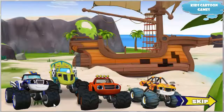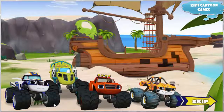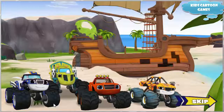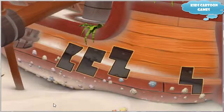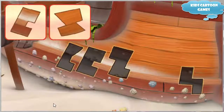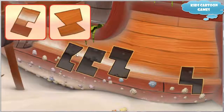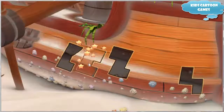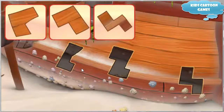Our racers have made it to the sea! They'll have to cross the ocean using that old pirate ship, but it looks like it needs to be fixed first. We need to fill in the missing pieces of the boat. Click on a piece that will help fix the boat, drag it to the space, then click again to drop it in place. Great choice!